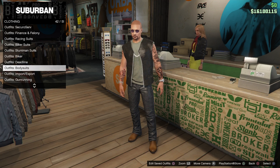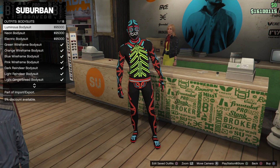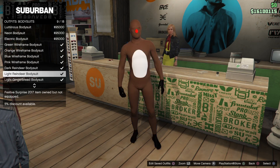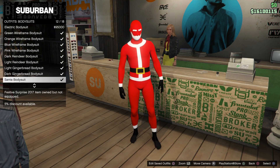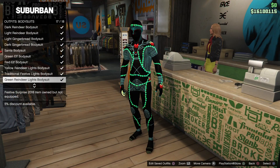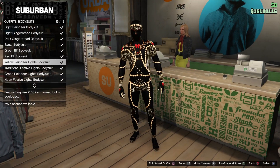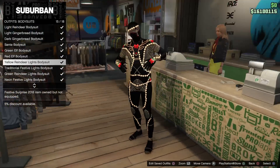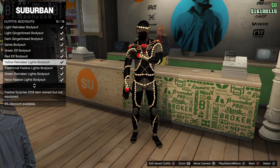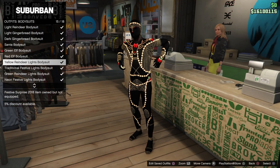For this reindeer bodysuit you have to go to the outfits, then to bodysuits, and then search it real quick. It's this one — the yellow reindeer lights bodysuit. Pretty cool, looks like the green one but now it's yellow. Let's get it.